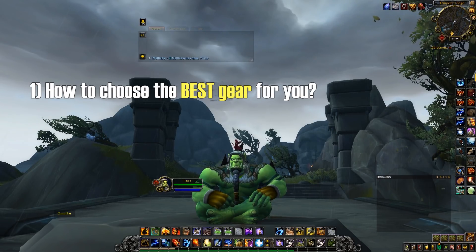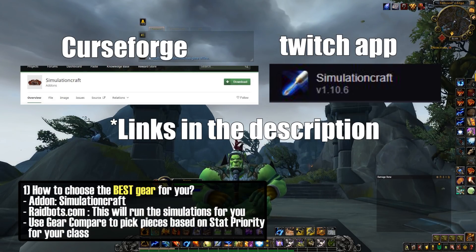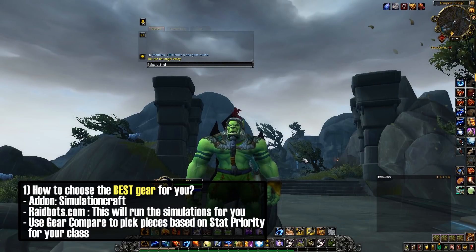The first thing you need to know is you need to go grab an add-on called SimulationCraft. You can go to curseforge.com and get the add-on manually, or you can use the Twitch app — both resources have it. You just need to download it and install it. Now, when you're in the game and you've set it up, you're going to type slash SIMC and click enter.